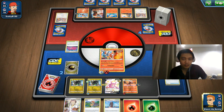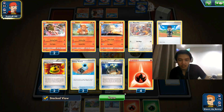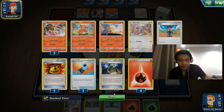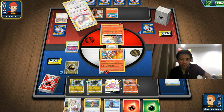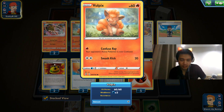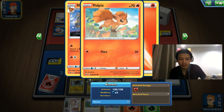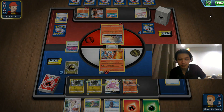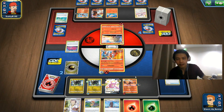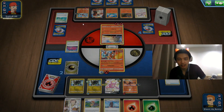Here comes Cinderace or Ninetales — it's a very theme-deck-based build with Cinccino, Heatmor, and a Vulpix. Confuse Ray and Smash Kick. This Vulpix is from Sword and Shield — one energy for 20 with Flare, two energy for 20 with Smash Kick but Confuse Ray as well. Torracat V in the deck — they have a V card but no V-MAX, not sure why.